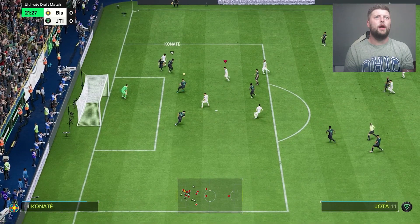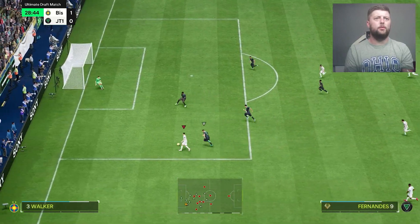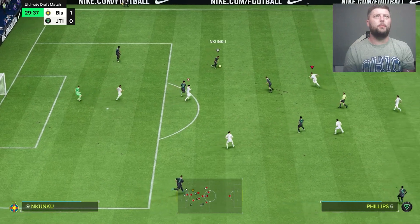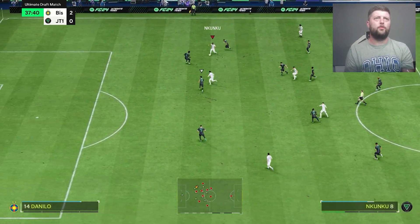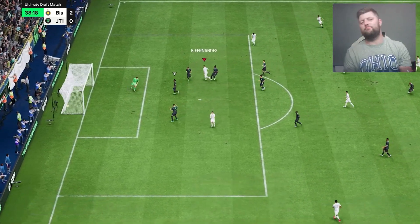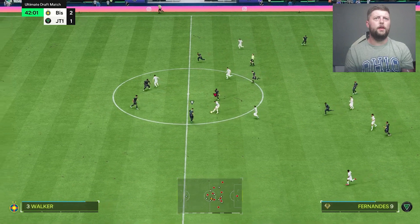Bruno in a striker role, looking for that run — I was trying to take the ball into the net with the slide but instead took a yellow card. Good pass from Bruno, looking for the run off him — finds him in a chest volley, beautiful! The hardest thing with Bruno, to really know if he's going to be completely worth it, is going to be the price tag.